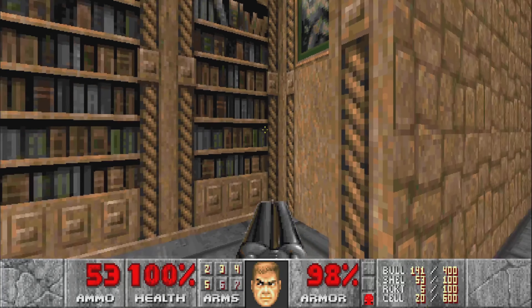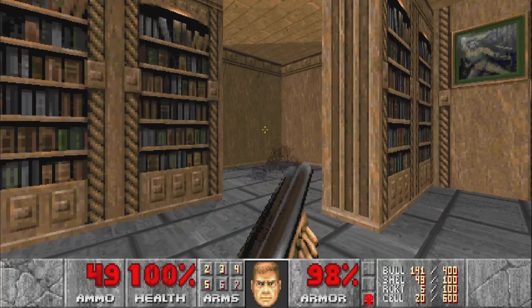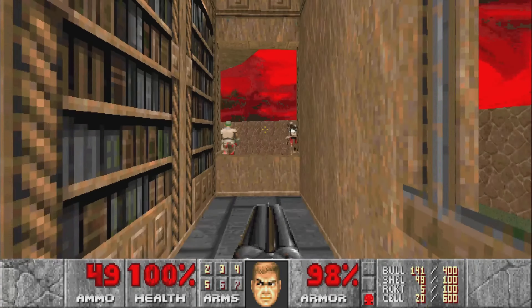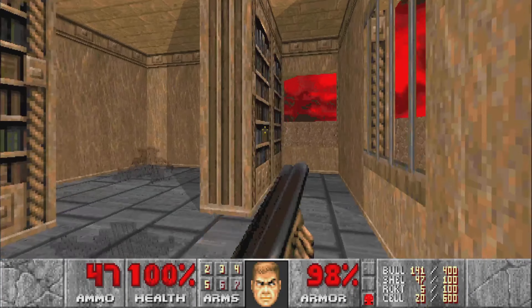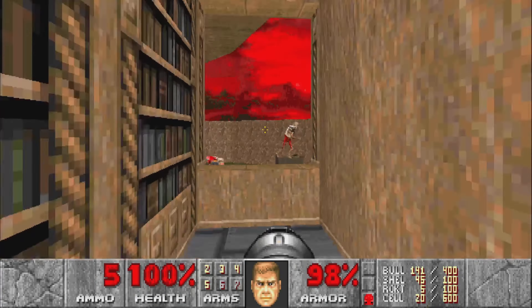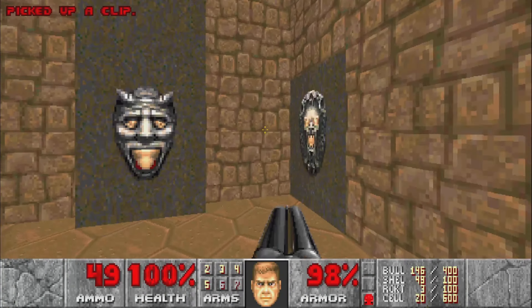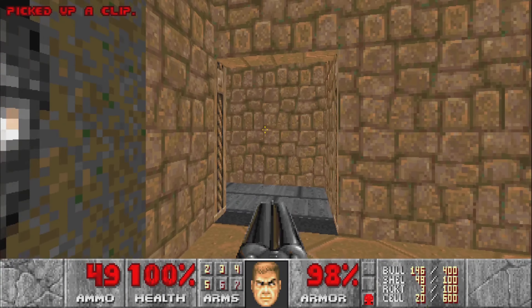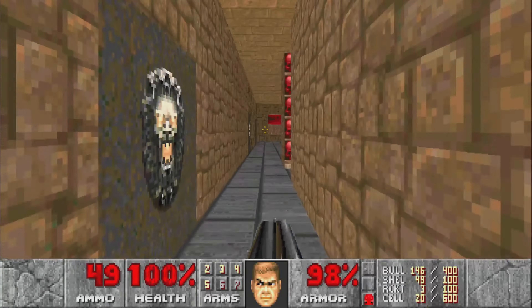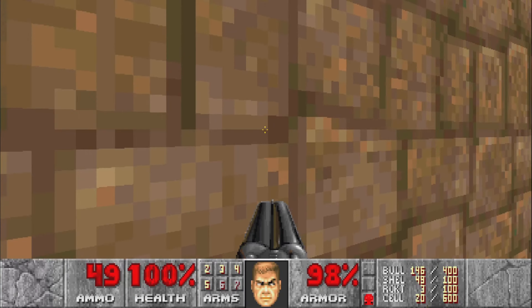We can advance here. We've got a little library and a few more Spectres. And another switch out here — this one's a little bit more deadly with the Revenant placement. We'll flip that switch, and that has the two switches on the left side done. We can progress to the right side using these red doors as shortcuts.